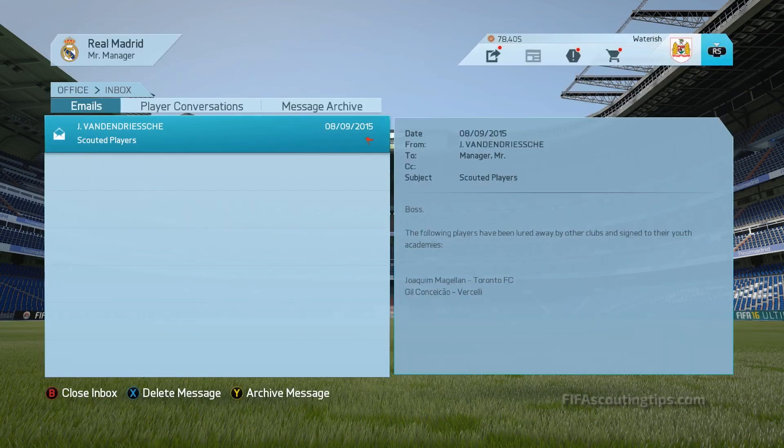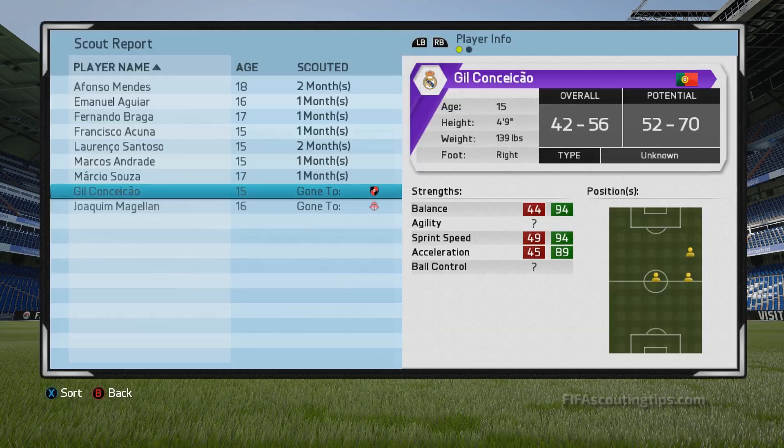You can wait for your scout to narrow down the player's overall and potential ranges, but the risk is another team might come in and poach the player. To avoid this, make sure you're saving often. If you then get a message saying that a player has been signed to another club, just reload your save and advance again. Because the message is random, the chances are that it won't come up again.